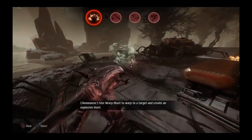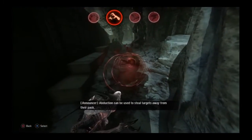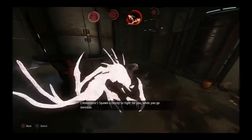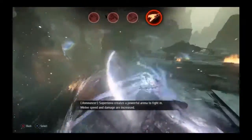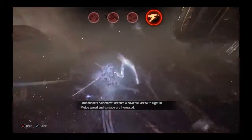Use Warp Blast to warp to a target and create an explosive blast. Abduction can be used to steal targets away from their pack. Spawn a decoy to fight for you while you go invisible. Supernova creates a powerful arena to fight in — melee speed and damage are increased.